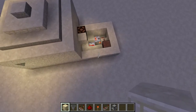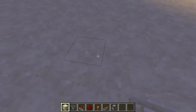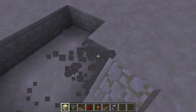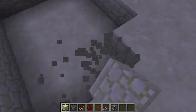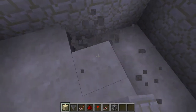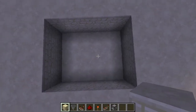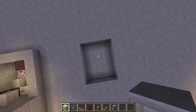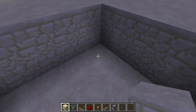Now I'm going to build it for you. First, dig out a four by five opening and then dig it two deep — so it's a four by five by two hole. By the end you won't need quite that much space, but it looks like a rectangle: one, two, three, four wide by one, two, three, four, five long.